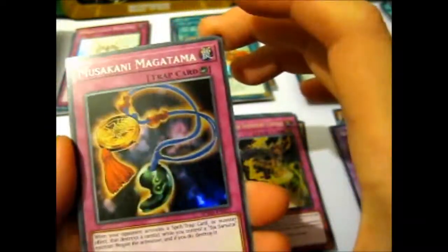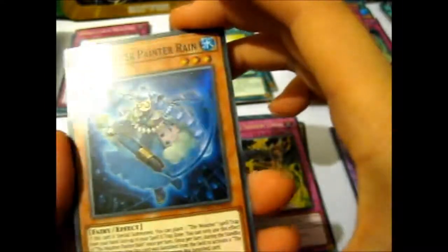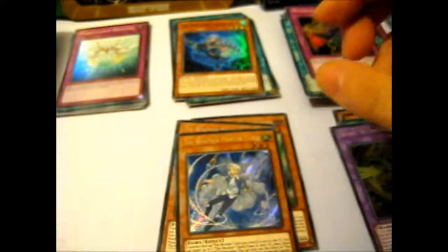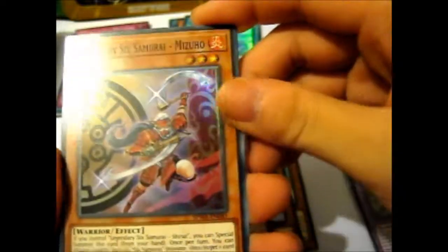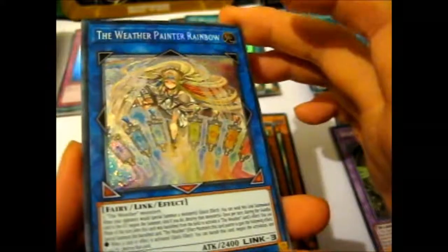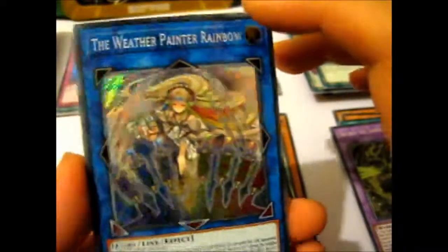Musakani Magatama. These are part of the Samurai. The Weather Painter Rain. And we got another Cloud — so that is our first duplicate. Legendary Six Samurai Mizuho. And we found her — Weather Painter Rainbow! Awesome. So we have all three that were on the box art.